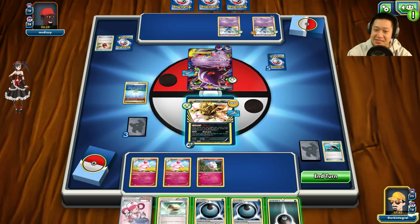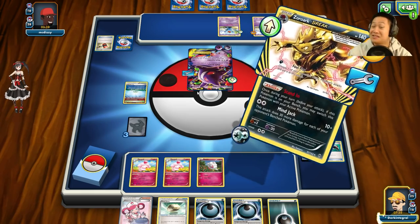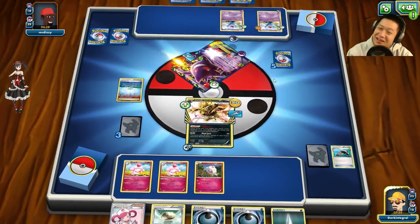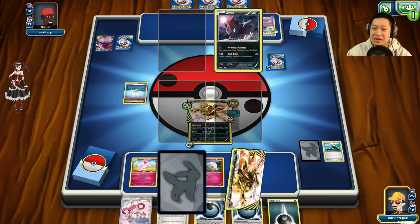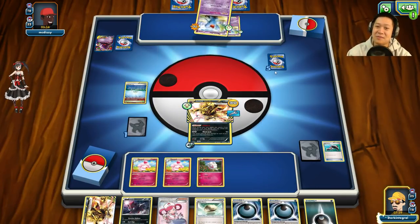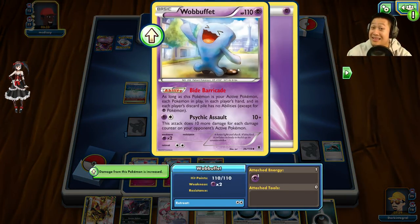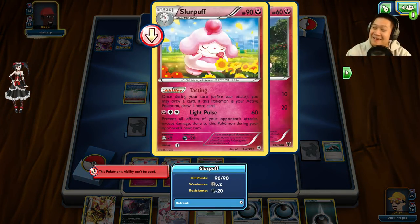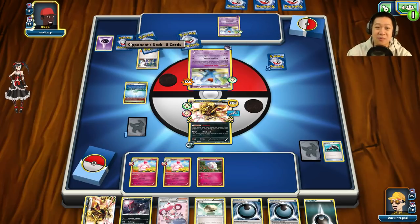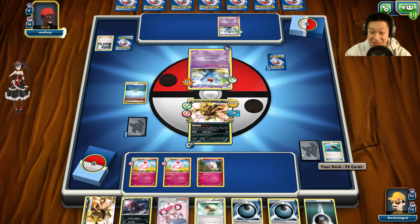I can't use any trainer at this point so I'll use Mind Jack — weakness damage, KO! Gengar does not like Dark Pokémon. Two more prize cards! Here comes Wobbuffet — the wounded one instead of the healthy one, but at least he has free retreat. The ability lock is now up, I can't use Stand In or Tasting. He's going to use Sycamore. Eight cards left in his deck.